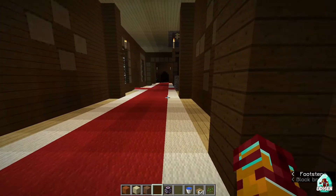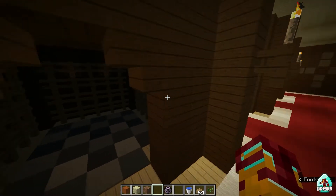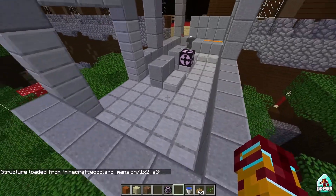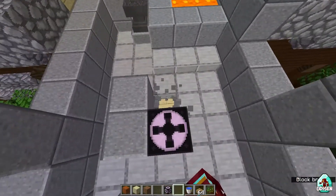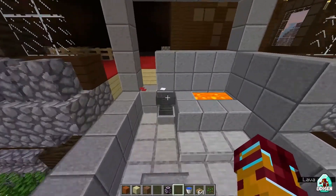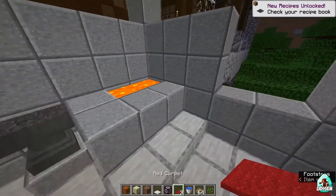Way number one is to go to the Woodland Mansion structure and find a very special room — the forger room. Inside the mansion you can find a Chipped Anvil.